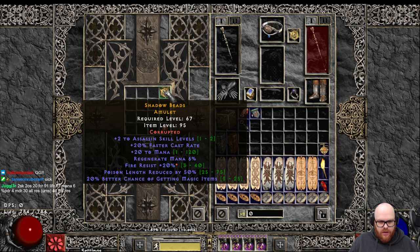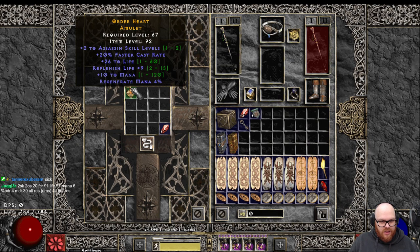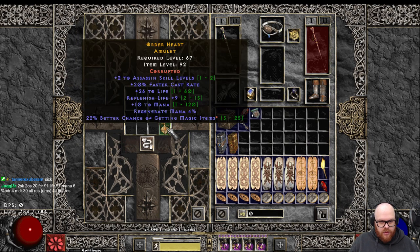Fire res. Damn, a lot of 20s on that amulet. 220 Sin, life, MF. Alright, cool.